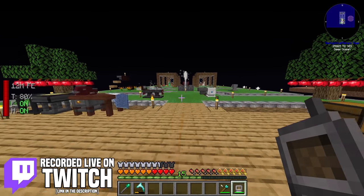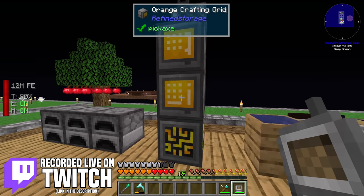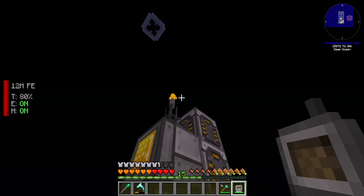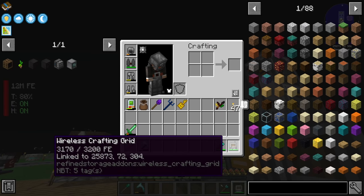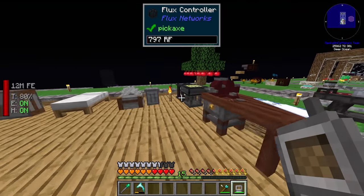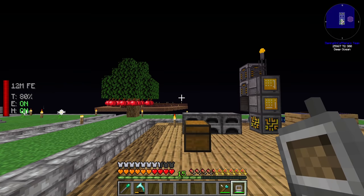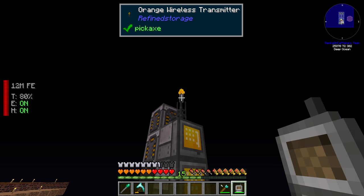In the last stream we were working on refined storage — we set up the auto crafting with the orange crafters, got our wireless transmitter up and running with the wireless crafting grid, which is now being wirelessly charged in our hotbar, allowing us to access our refined storage system anywhere within a 16-block radius of the wireless transmitter.